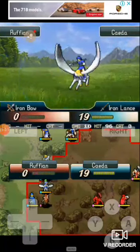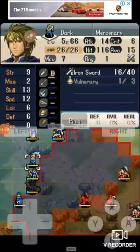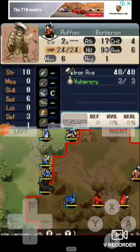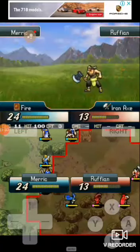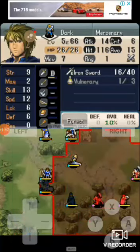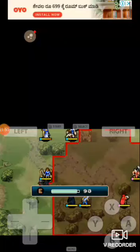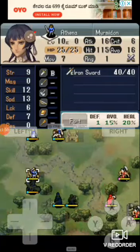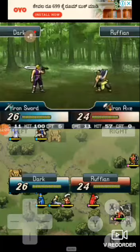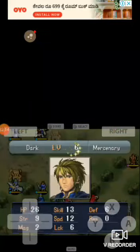The next example involves two units requiring similar items. In FE7, Marcus needs a Speed Ring to reach a benchmark of 14 speed to double most units throughout the game. You get a Speed Ring in easier modes at mid-game, but get a Guiding Ring instead on Hector Hard Mode. Alternatively, you can use the Brave Lance. Similarly, Geitz from FE8 requires a Speed Wing to reach his speed benchmark of 14 — though in FE8 you can buy stat boosts post-game anyway.